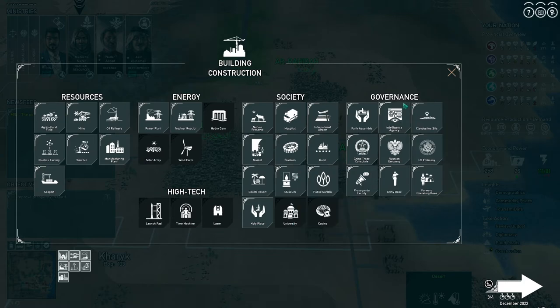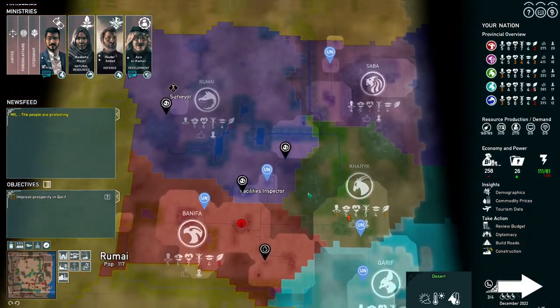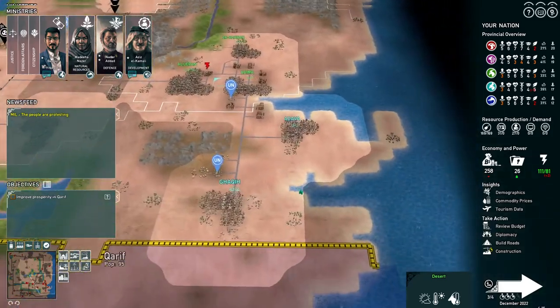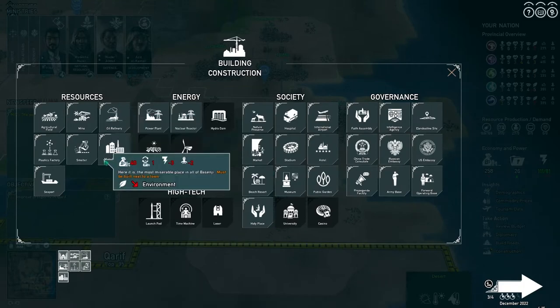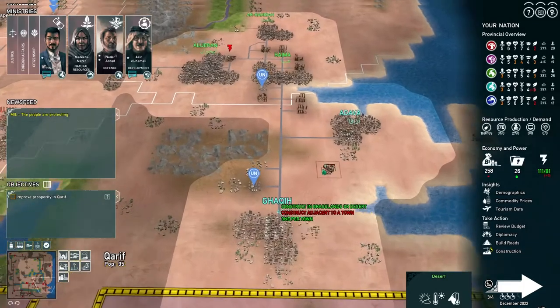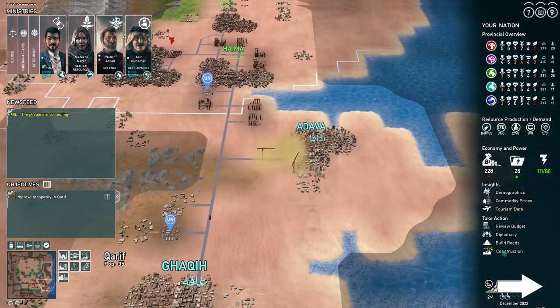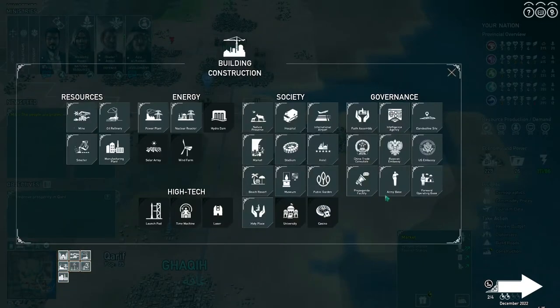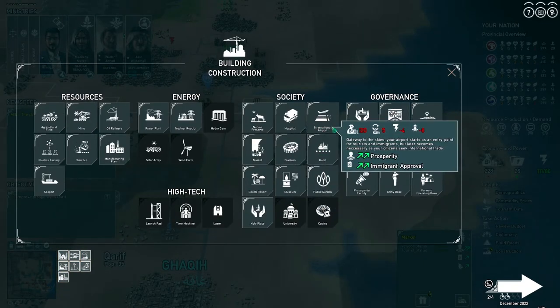We want to increase prosperity. Increase down here where we don't build anything. Any building here that will increase prosperity — the market one — and the international airport.